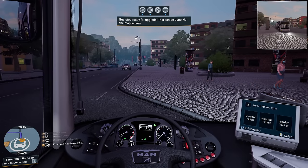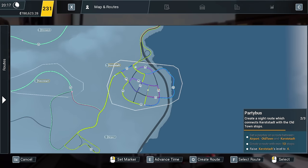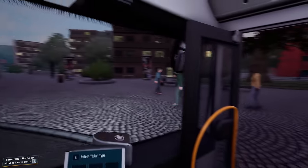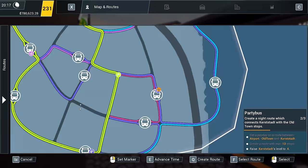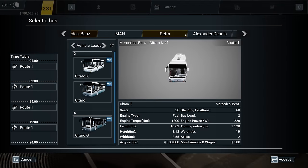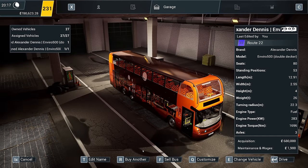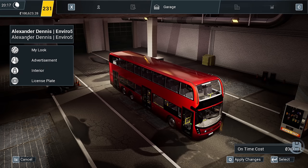So what we're going to do is we're going to upgrade this. We're just going to ditch this bus and go to the garage. Buy another Enviro 500. And then we'll customise it. We'll have wraps - should we have the skeleton wrap? No, we'll have the witch. Oh, it's like the Witch Way bus in Manchester. Lovely. Interior - ghosts. Pumpkins and ghosts. Lovely. Apply the changes.